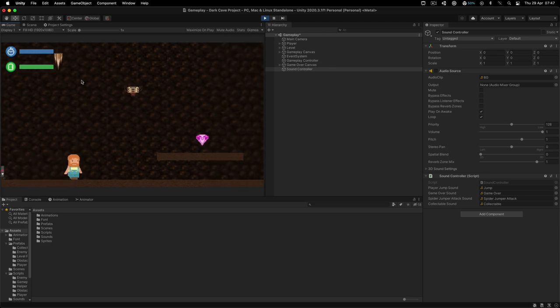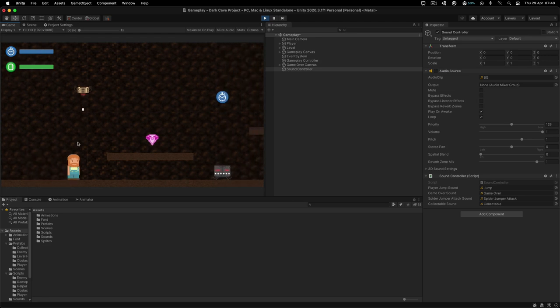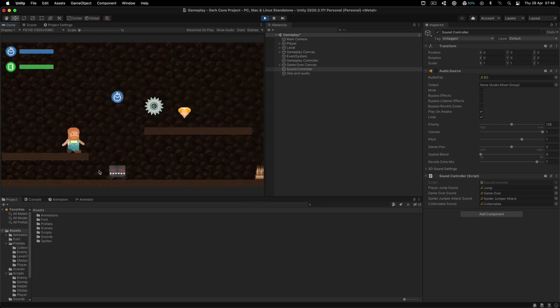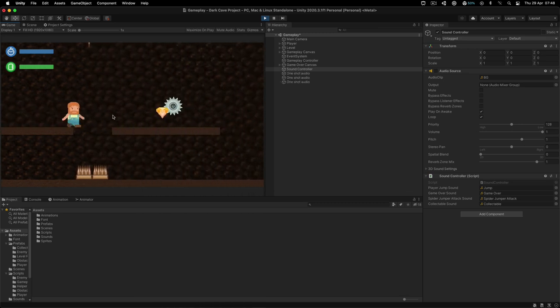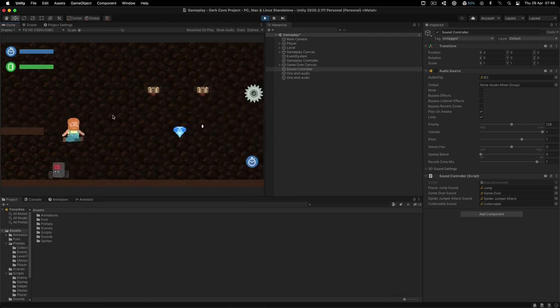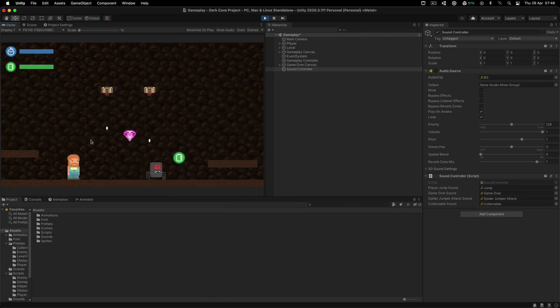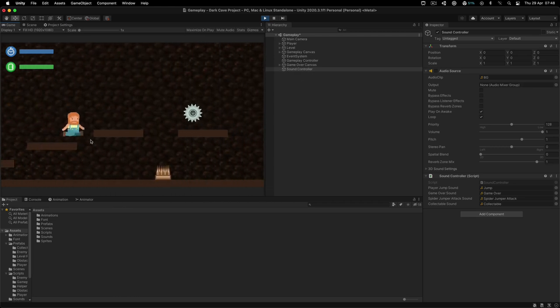These are the enemies. This one is the spider jumper. This one is a spike that falls down — it detects when you are below it and falls. This one is a spider spitting bullets at us. And this is a saw moving left and right. The goal, as I said, is to pick up all the diamonds and reach the end level. I turned off dying for now so I can show you the full run.